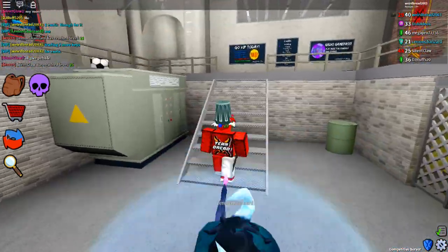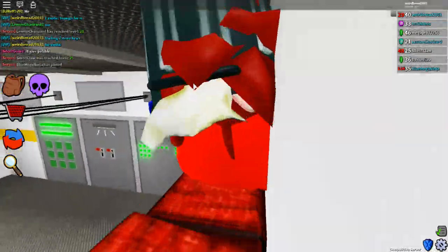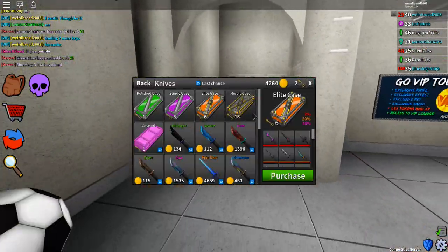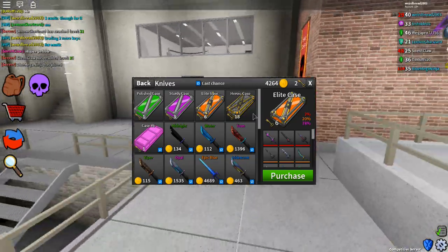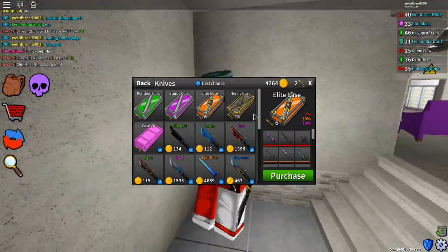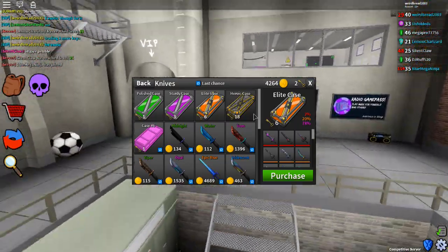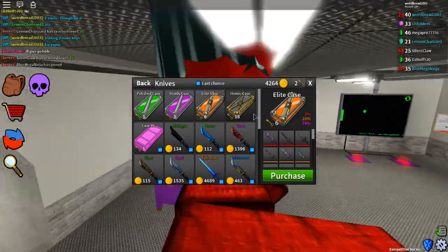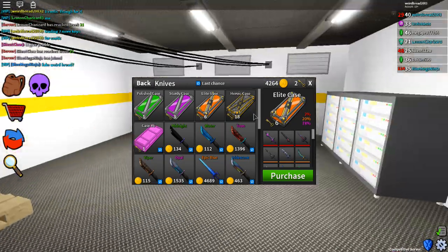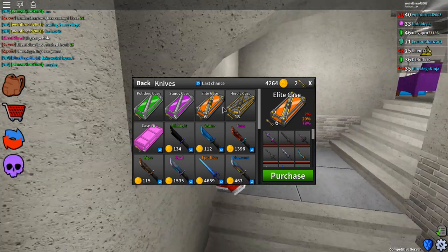I feel like this is the best way to get free exotics without really wasting all your coins on an elite case. People said it was cheaper but it's still the same price — 18 times five. I think the heroic case is the only one that's decent, because you spend 9,000 instead of 10,000. So that's not really cheap — you spend the same as you would before.